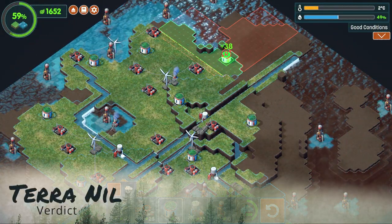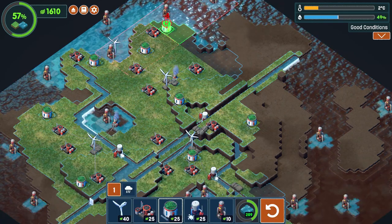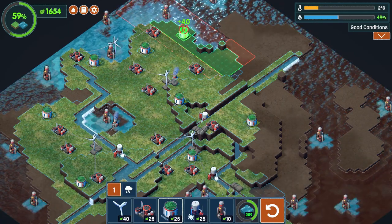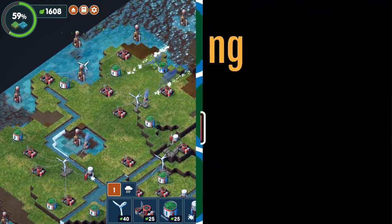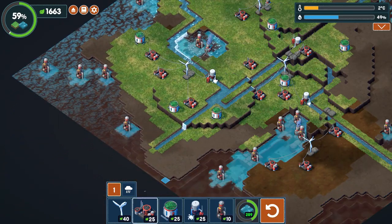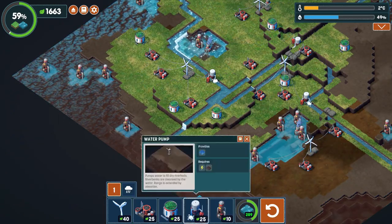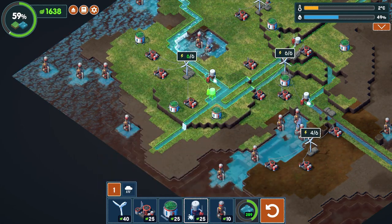Terra Nil is something out of the blue and beyond out of the box. I love how the developers decided to use nature and build it into something relaxing, along with how to revive an ecosystem for animals. Terra Nil gets a rating of highly recommended. Looking for a relaxing game, rebuilding this dead wasteland into something unique for animals, and seeing how beautiful this world can be — then this is definitely a game you need to check out.